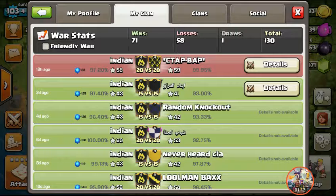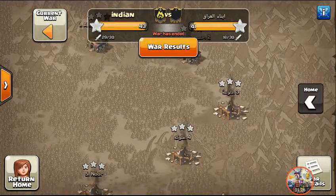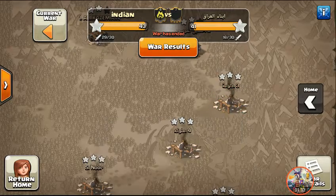In our second war, we just won by two stars, and in my first war we lost by one star. Here are the details of the second war where we won. You can see my clan mates are very good at attacking — they almost always get two stars or three stars.